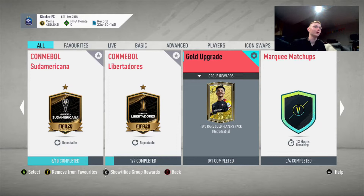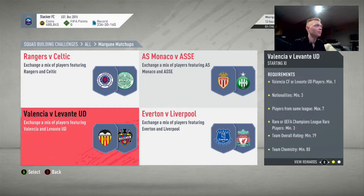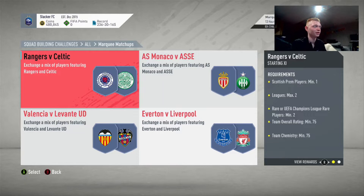Marquee matchups gets released every single week — as you can see it expires in 13 hours because it comes out every single Thursday. To get the most coins out of this you're going to want to do this right when marquee matchups comes out. I'm making this at the back end of a marquee matchups right now, which isn't going to be as helpful, but in the coming weeks you guys are going to be able to use this to make a lot of coins.